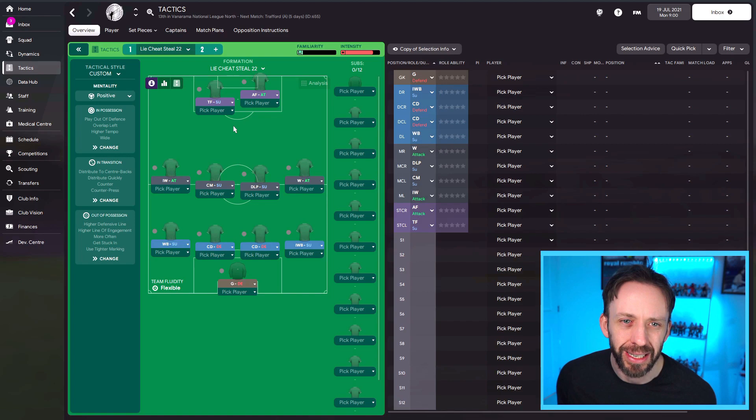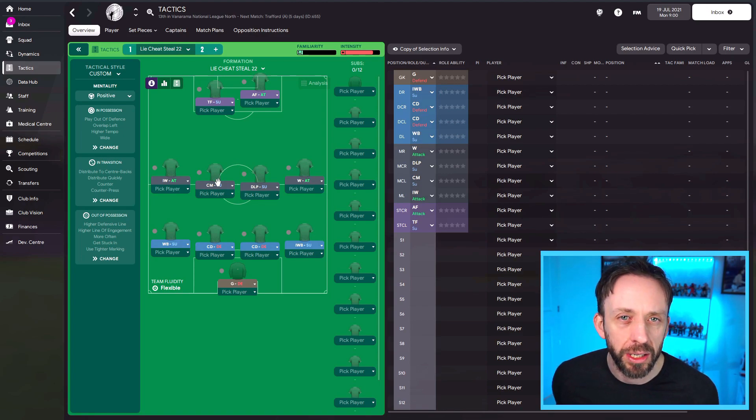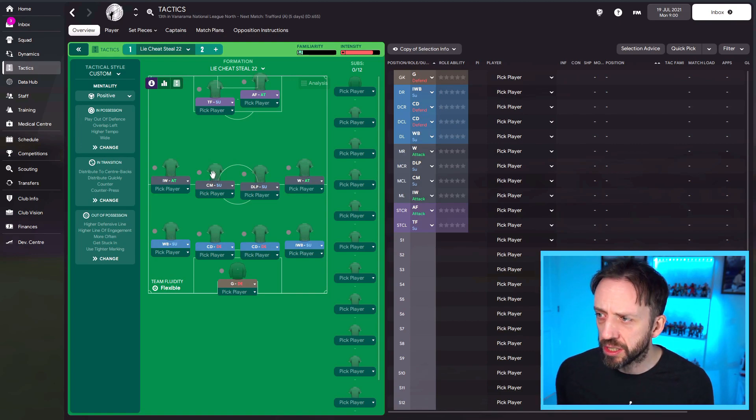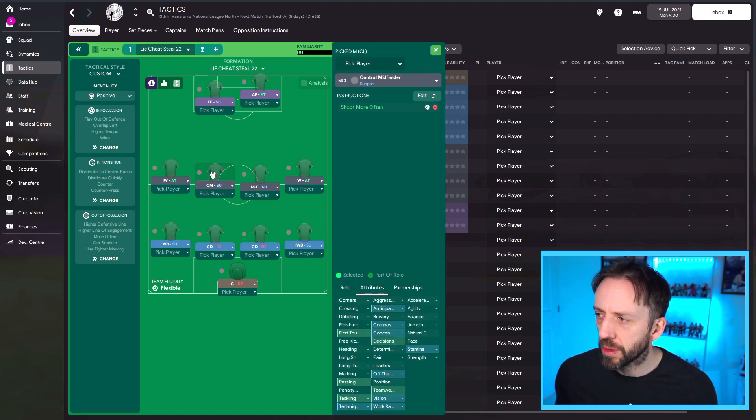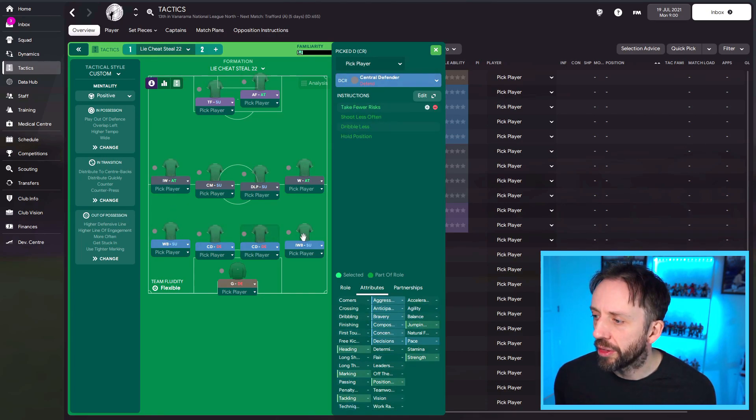Now, also, if you look at the players here — this is what this video is mostly about. You've got a string of midfielders there. An essential midfielder on support is basically a blank canvas, meaning they won't have player instructions hardcoded to them, so you can build them the way you want. But a word of caution — don't bang a load on. In the Lie Cheat and Steal 22 tactic, he's got 'shoot more often' and that's it. Wingers — none added. Deep blind playmaker — none added. There's a theme here: very few player instructions added to these players.